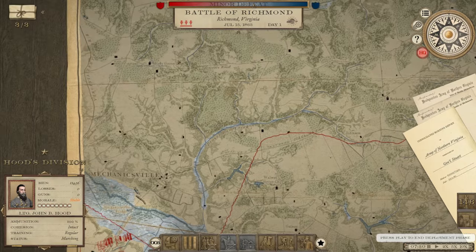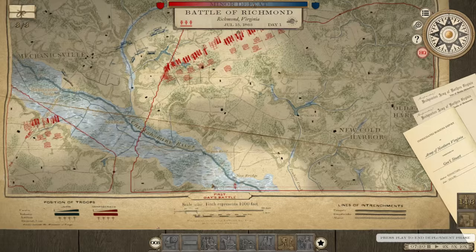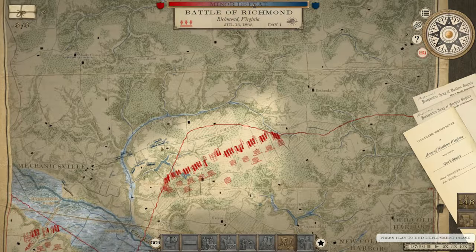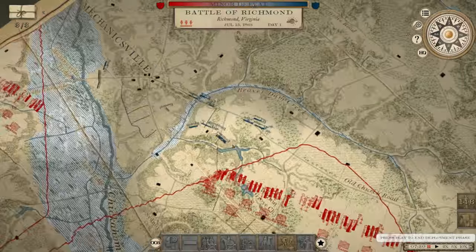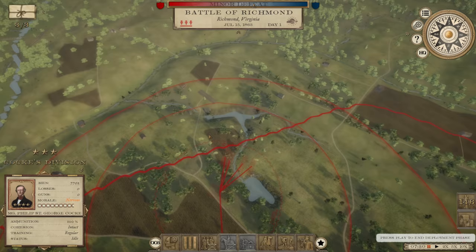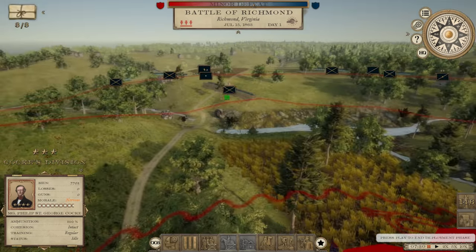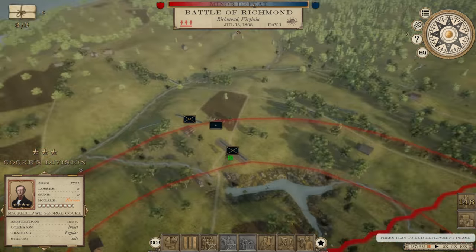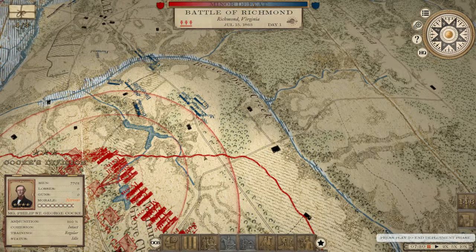I expected him to be over around Shady Grove Church, but he's actually right here — that's even better news because we can get right into the action. Now, he's in a really good position with a strong defensive line: he's got a creek here and fortifications there. So we're going to have to load up on this side and come at him.